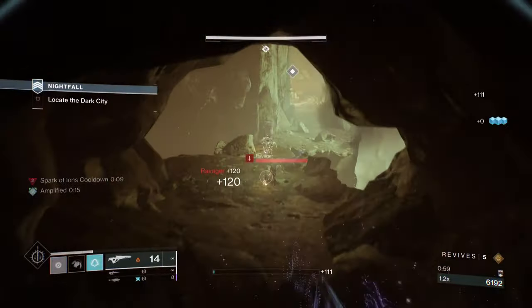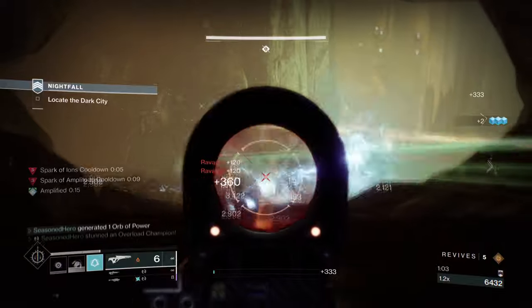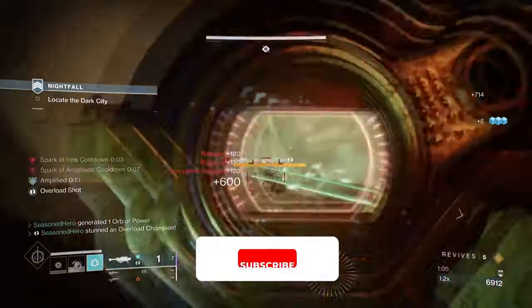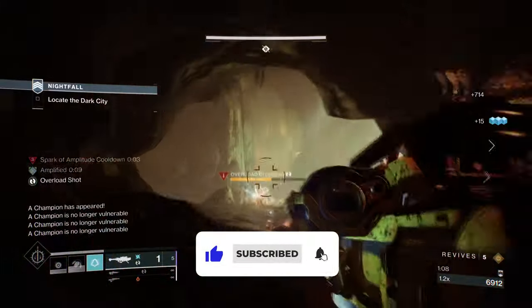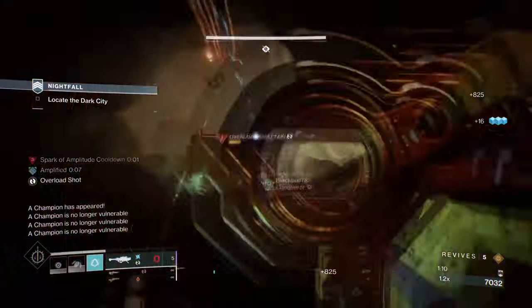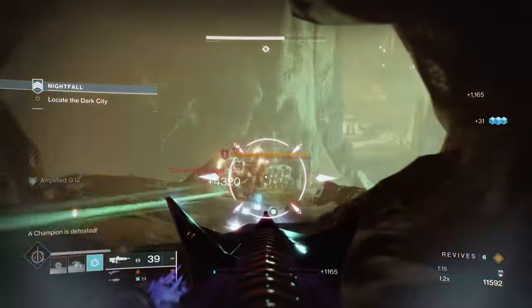Hello everyone and welcome back. For our next ARK build, we're going with a simple setup that encapsulates the strongest exotics to use in Season 23. Combining Star Eaters, ARK subclass, and Polaris Lance is the easiest way to fly through endgame if you want something with pure wall power to it.